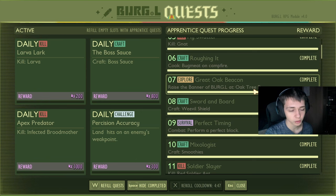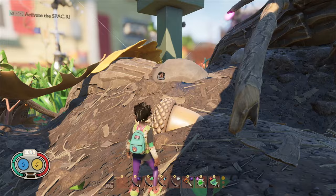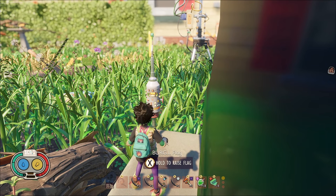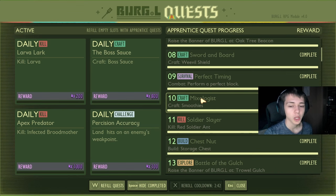Great oak beacon for 150 — this is a trail marker, the new Burgle beacons. I'll show a clip on screen — it's exactly where it used to be, on that little light by the oak tree. Craft a weevil shield for 200 raw science. Perform three perfect blocks for 150 raw science. Craft five smoothies for 150 raw science.